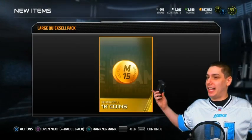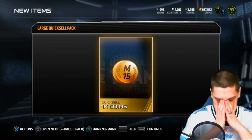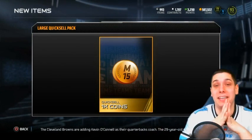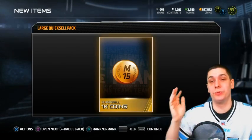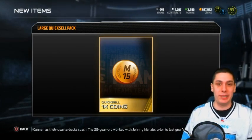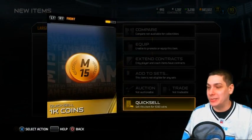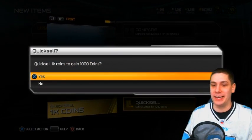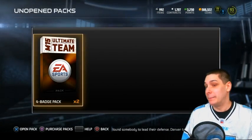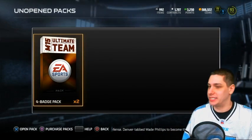And we'll do the large quick sell. You're supposed to give YouTubers the juice, man — no, I'm just joking, they never actually give anything. That's just a complete BS thing that never actually happens. So we get 1,000 coins for our quick sell, guys. 1,000 coins. Unbelievable. But it is what it is — you know how Madden is. It's so classic, they always give you crap like that.